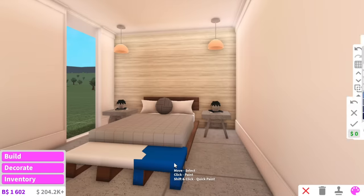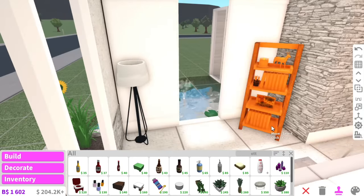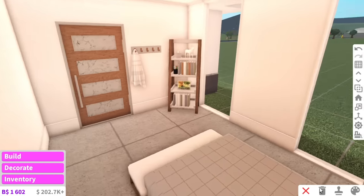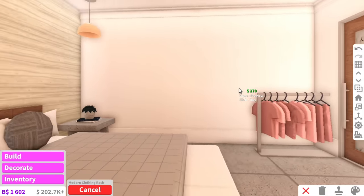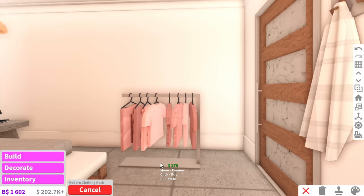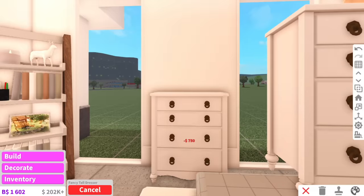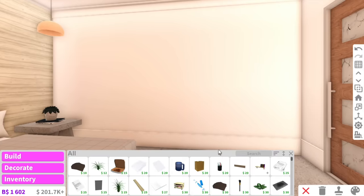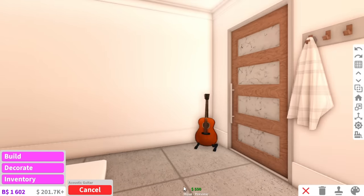Maybe in this corner I might copy something from the living area and put that in the corner like that. The reason I'm not adding a TV is because I'm going to put the TV in the main bedroom. Also we can't forget a little clothing rack — actually, I feel like it takes up too much space. We can just use a dresser and put it on this wall like that. This wall is lacking something — I'm actually going to give this room a bit more personality so we can have a little guitar in the corner.